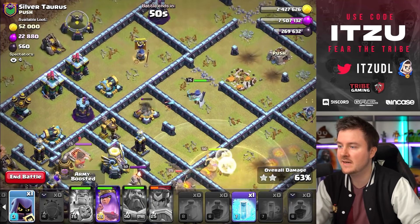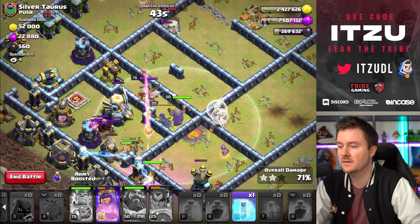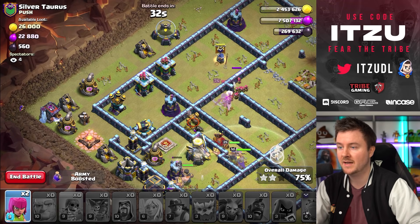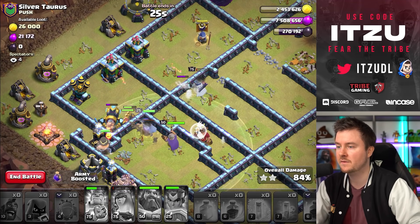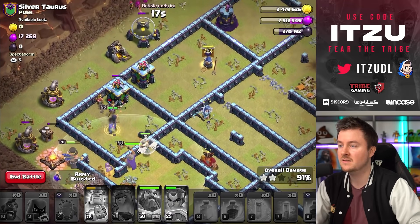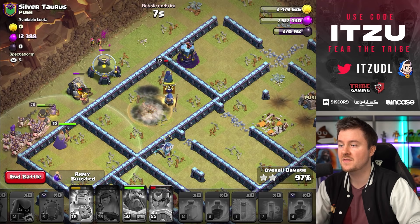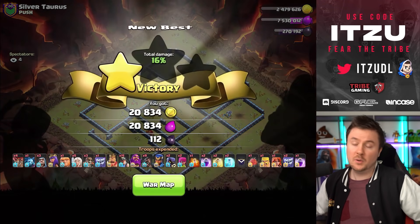Either way it still looks decent. Saving the head hunter for the enemy king. The scary thing now is time — 40 seconds left and hybrid tends to be really slow at the finish line. Freezing the wizard tower and eagle was probably a good idea. 20 more seconds. The Royal Champion needs to stay alive to take down the wizard tower — and she's staying alive. No more ground skeletons, and this should actually be a three star. I don't care how this happened but it's a three star — that's all that counts.